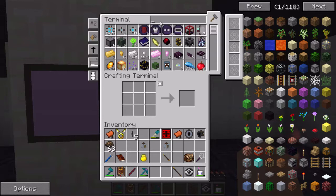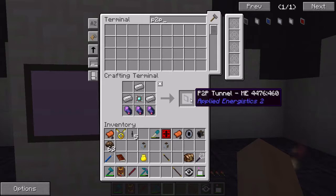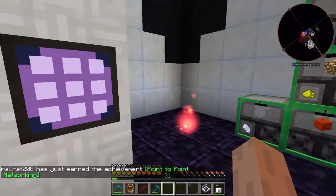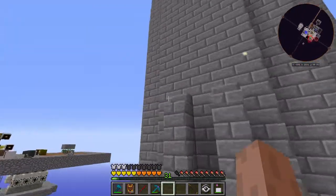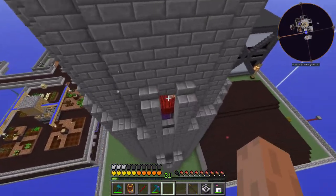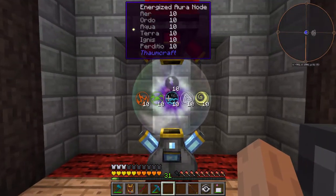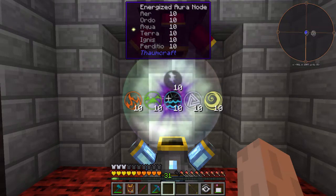All right, we got that. Let's go ahead and make a P2P tunnel ME. Do I have a shard of the balanced variety in here? I do not. The good news is we actually have it up here in the tower. Is this thing energized yet? That's pretty nice - it's 10 of each. I like it. That was well worth it. That actually might be overkill for what we're doing here.